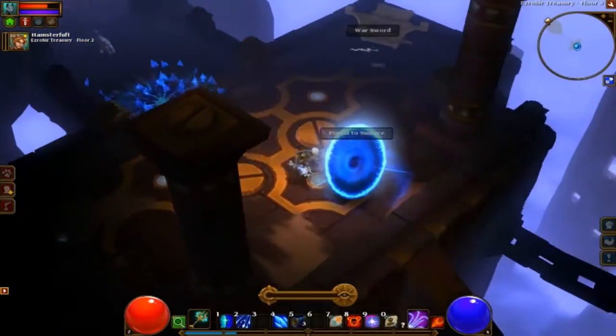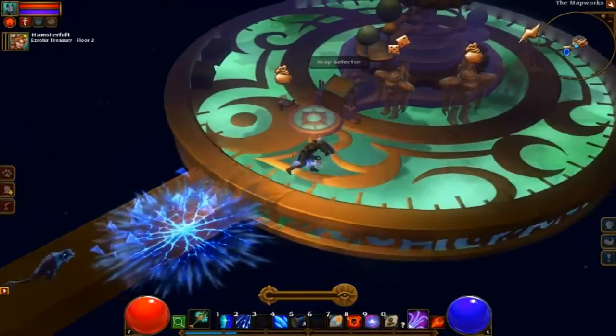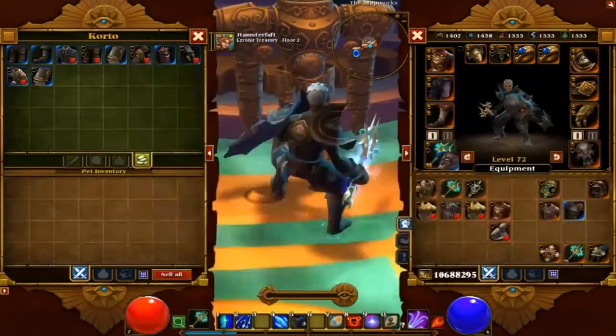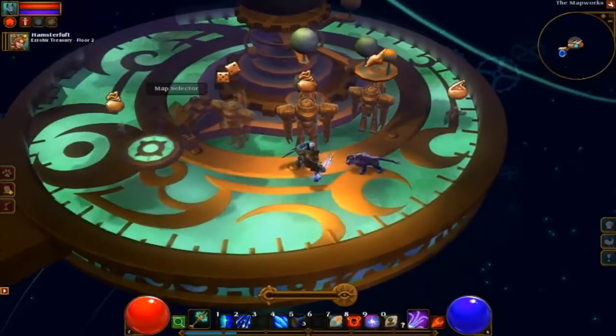If you don't have enough money to buy everything out every single time, then you can just buy the items that you do want. And then wait a while, maybe like 15 minutes, and eventually he'll restock. But I don't suggest doing that because it gets very boring, so I just buy everything out.